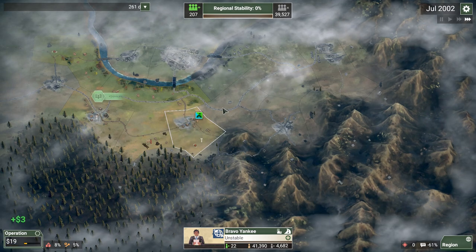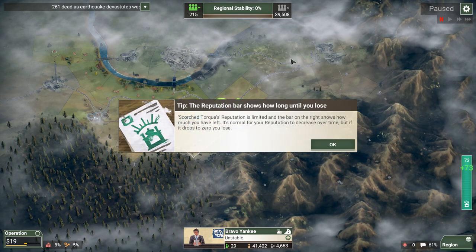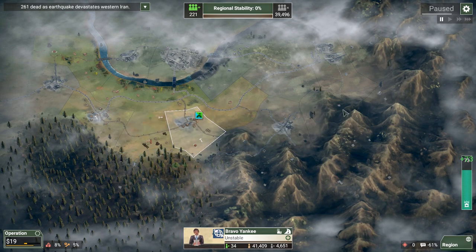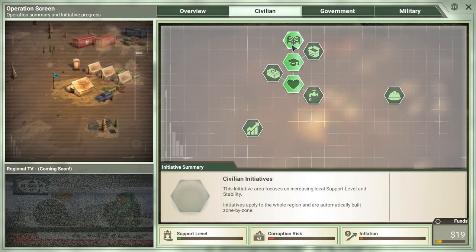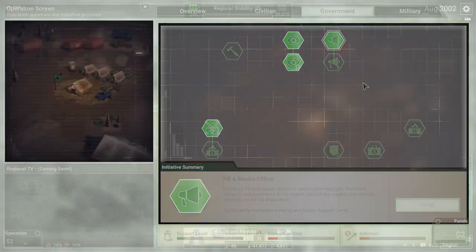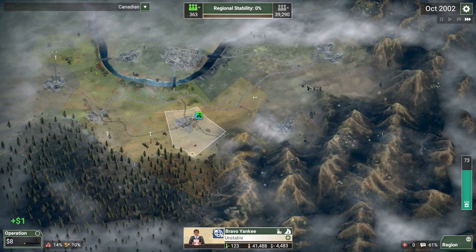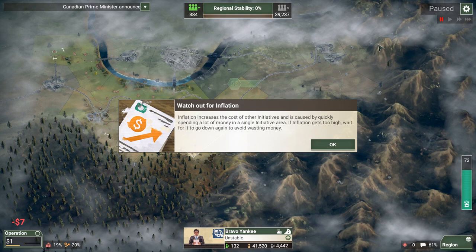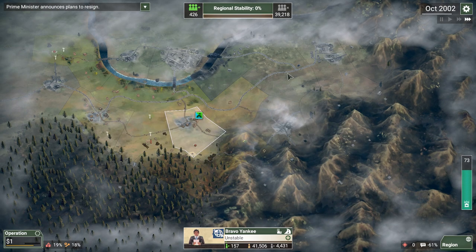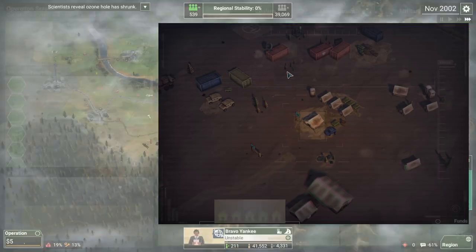I'm not sure if high corruption combined with very low support can result in insurgents popping up in cities without any camps, but I feel like the last time I played with the Smuggler, I got into a situation where almost every city started raising insurgents without camps — obviously very difficult to deal with. So let's go for an early PR campaign to let some of that extra support trickle out and keep things under control. I also want some early roads for more mobility.